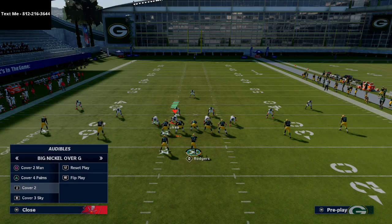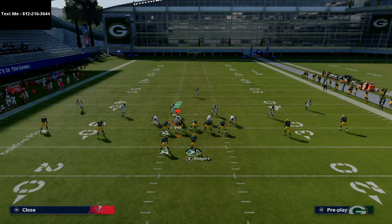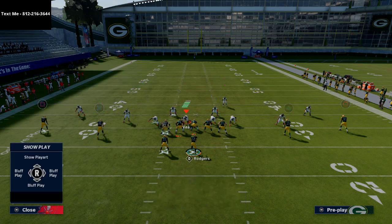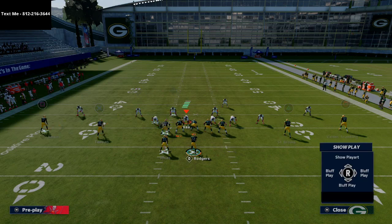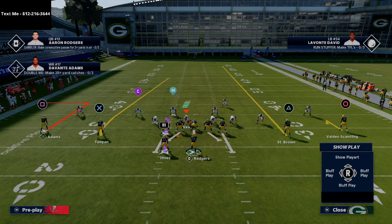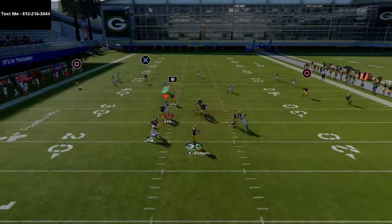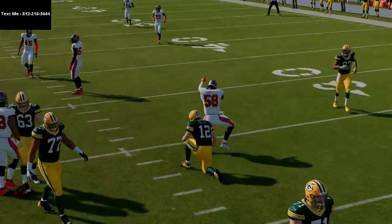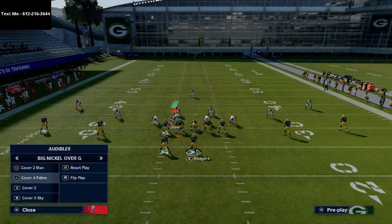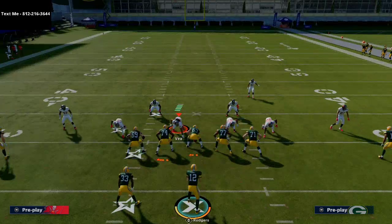One piece of this that I think is really powerful — you have to recognize where everything is going. Let's say they run cover three. A little addition that could be very powerful is taking Davante Adams and putting him on an out route. I know a lot of people don't run out routes this year, but this out route is actually really good because it's going to hold the safety on the left side of the screen, giving you a really good option against cover three on that side of the field.